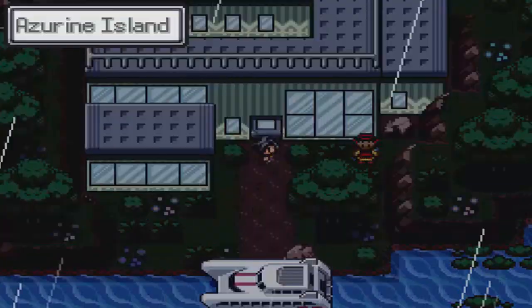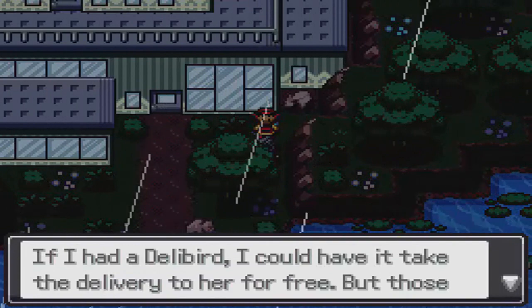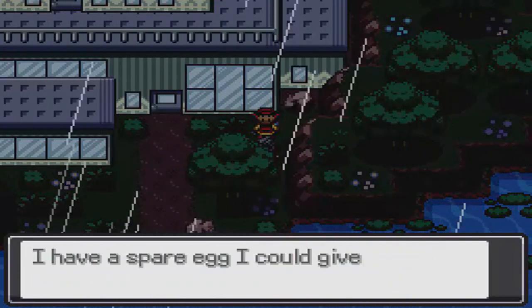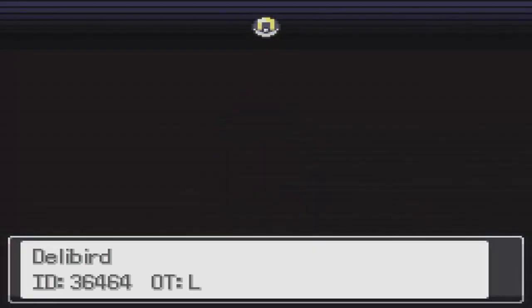For Chimchar, come back downstairs and talk to this woman right here. She's going to say that if she had a Delibird she could do her job very easily, and she's going to give you this egg. So you want to give her the Delibird and she's going to give you an egg.